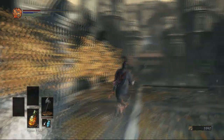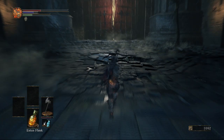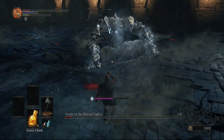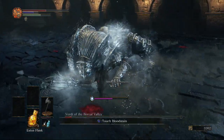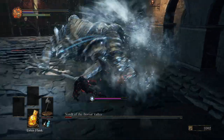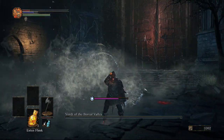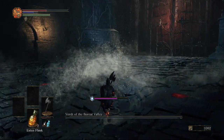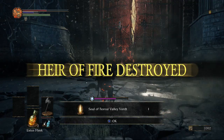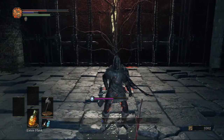Anyway, that's all we've got to do here. We're going to head all the way to the boss, kill him, and get his soul. Going through the big red door gets us to the next area, which will be next episode - the Undead Settlement.